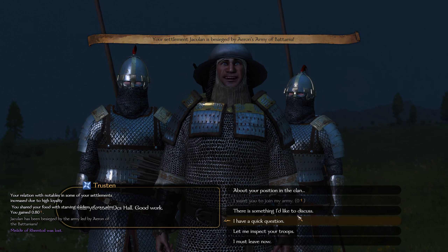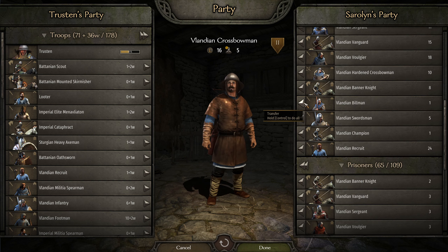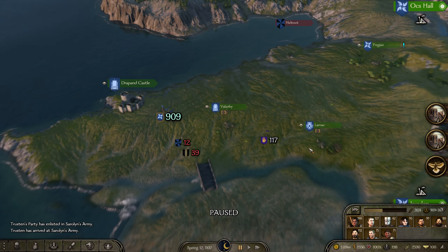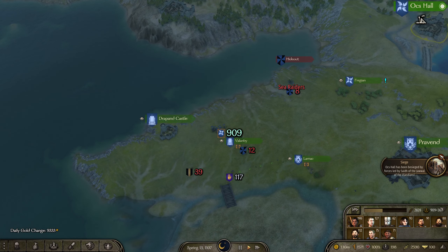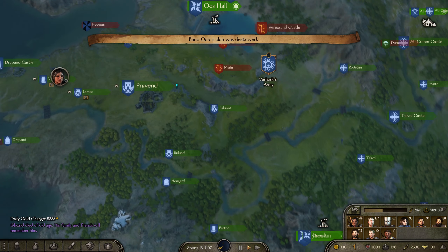Hey buddy. Let me inspect your troops. I'm going to dump enough troops into your army that I can bring you back into the fold. Doesn't leave me with — well, it leaves me with actually a pretty good amount. You just have a bunch of wounded troops. I want you to join the army. Done. So we have at least Trustin back. I'm going to head over to Oxhall. Jacqueline is besieged and Oxhall is besieged — so Jacqueline is going to fall again, and it's not even from Valandia, which is just ridiculously frustrating.